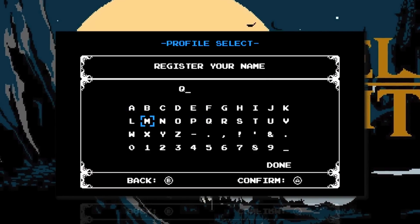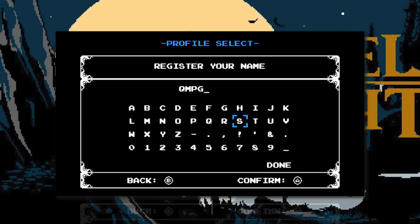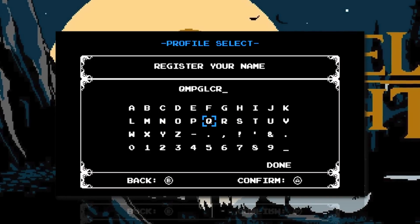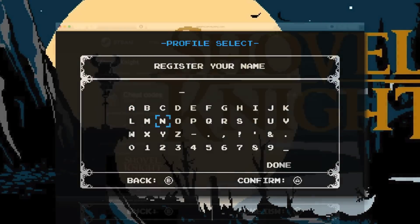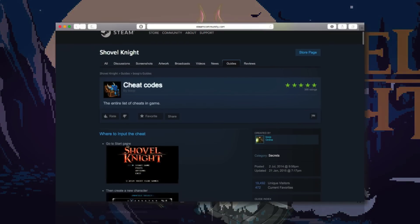To use these cheat codes, simply start a new game and enter your desired cheat code as shown. It will then mention that you've discovered a cheat code and will warn you that feats will not unlock. After this you can then name your cheat-enabled save file whatever you wish, and just to let you know, you can only use one cheat at a time. I will include a link in the description to the website I used, which has all 324 cheat codes listed.